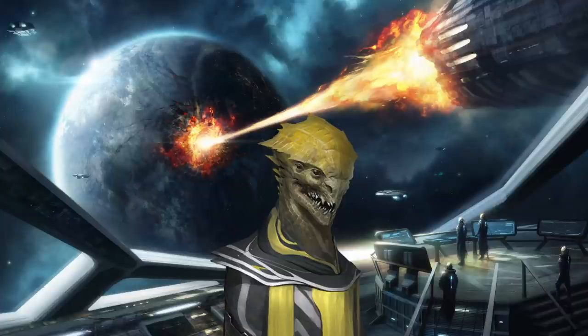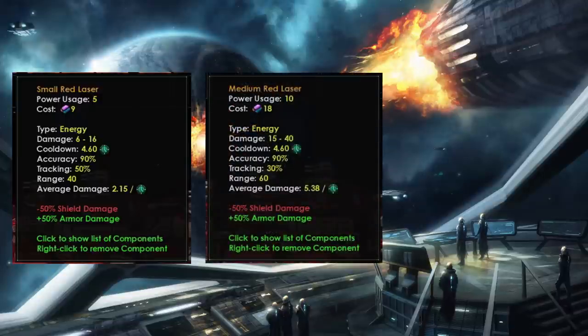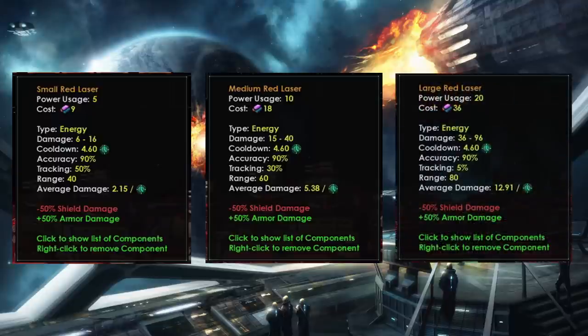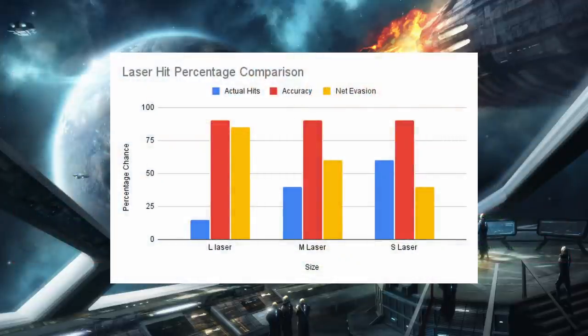What does this mean for our weapons and ship designs? Most weapons come in small, medium, and large types. Taking lasers as an example: the larger the weapon, the lower the tracking. Small lasers have 50% tracking, medium have 30%, and large have just 5%. This means if you're shooting at anything with high evasion, you need small weapons wherever possible. For instance, a large laser on a destroyer shooting at 90% evasion corvettes will only hit 15% of the time.